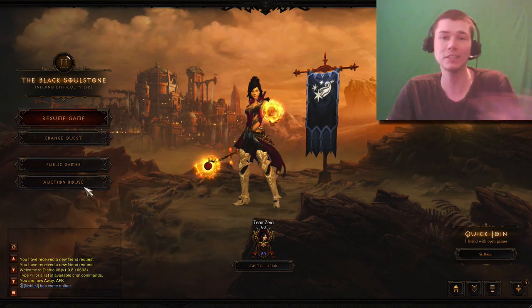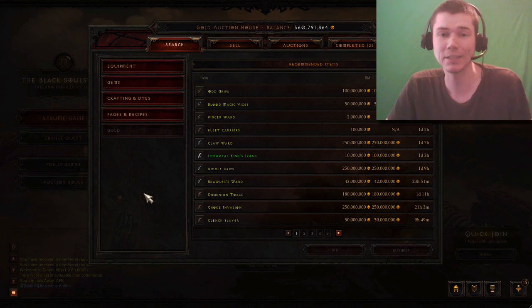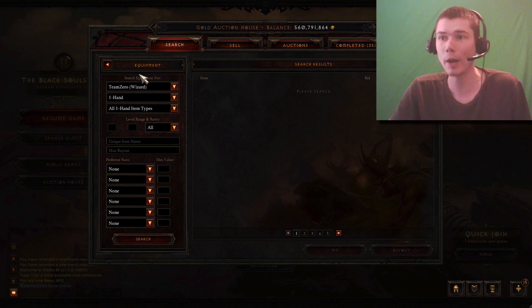Let's go to the Auction House. I'm going to show you how I would build a Sleet Storm set. It's going to be a lot like a Critical Mass set except we're going to have a slower attack speed and we're going to go lifesteal instead of life on hit. We're also not going to need quite as much APOC as we would need on a Critical Mass set. We'll start with the weapon.